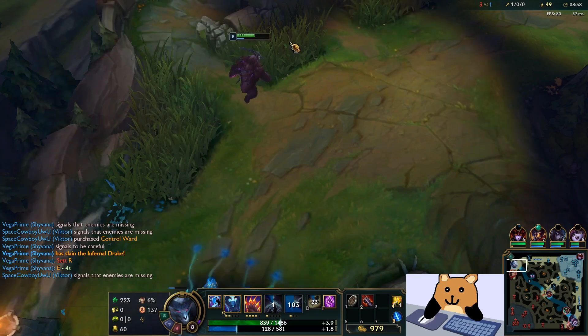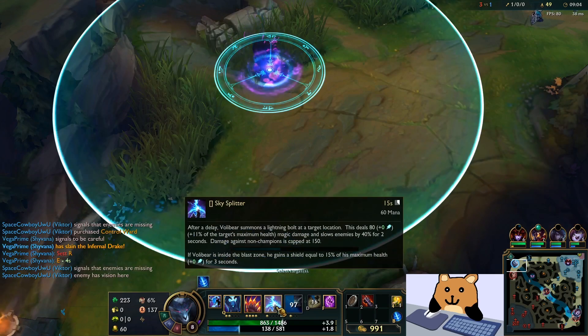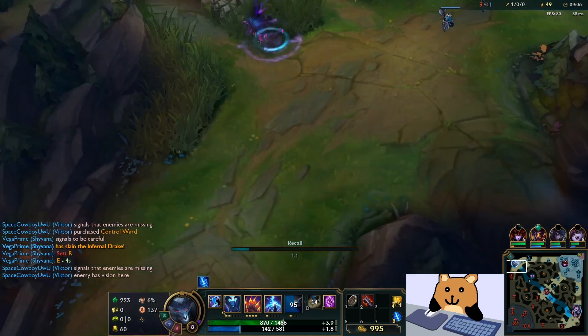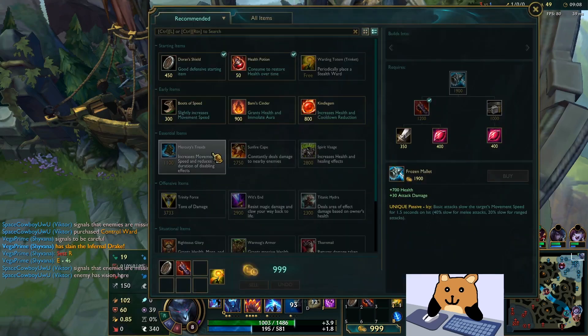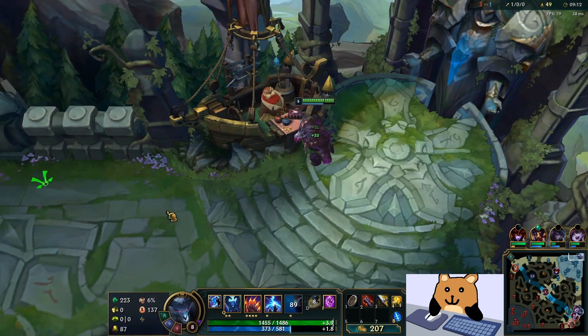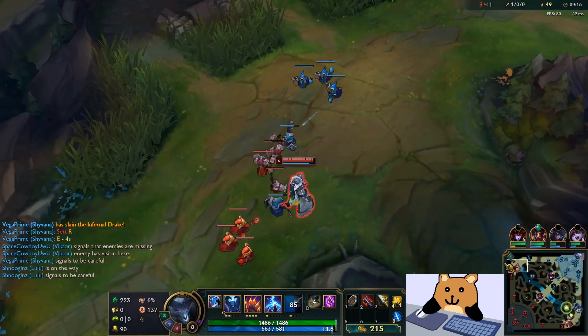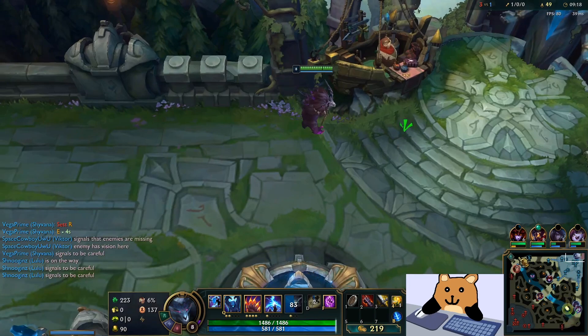Our max is gonna be E into Q. I've seen people take E which I don't understand — I think E is quite terrible on this champion. It's slow and it just doesn't work that well.